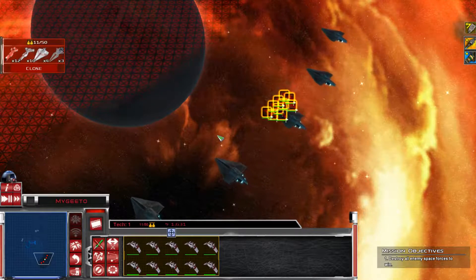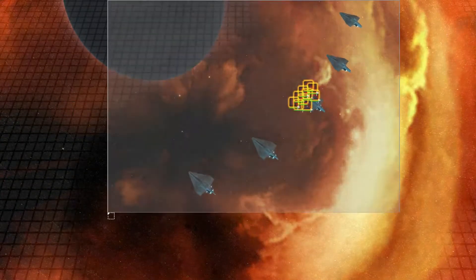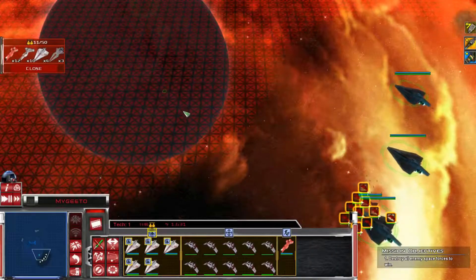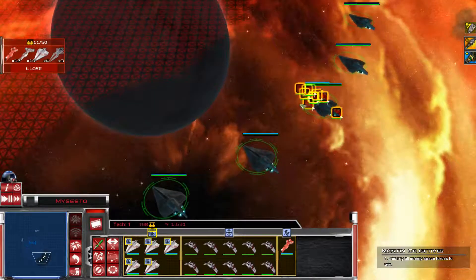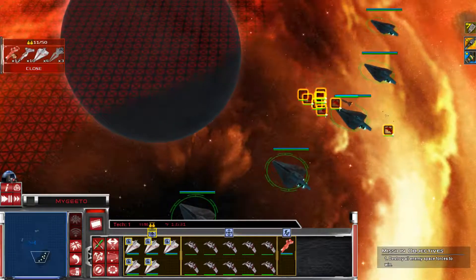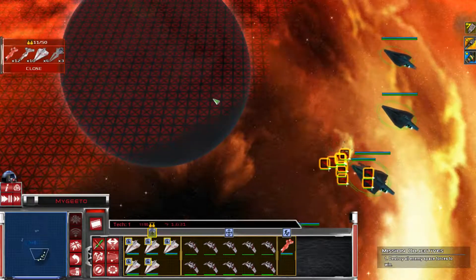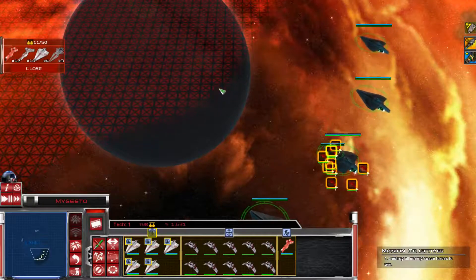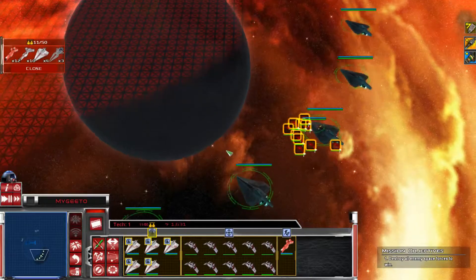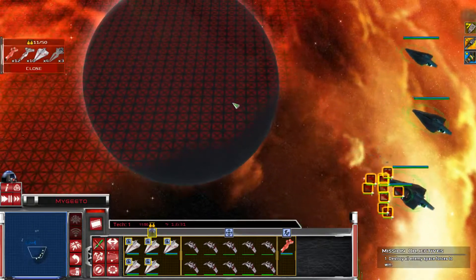In this mod Venators cost only three, which is insane. In Awakening the Rebellion Venators were seven in comparison. The fleet cap in this is 50, not 40. Let's move up. I'll get these close enough and then bring in some supporting vessels to take out their fighter swarms because it seems like they spawn a hell of a lot of fighters.